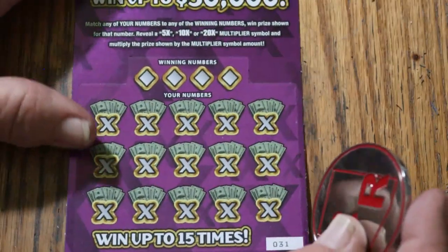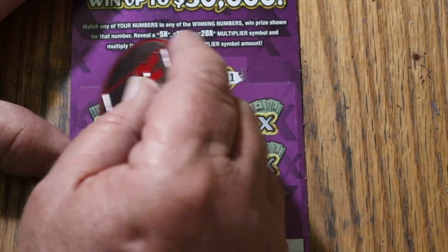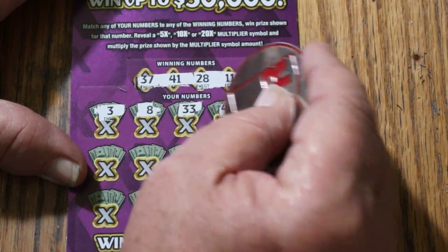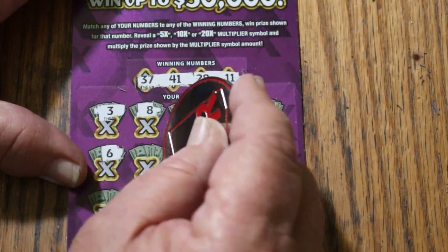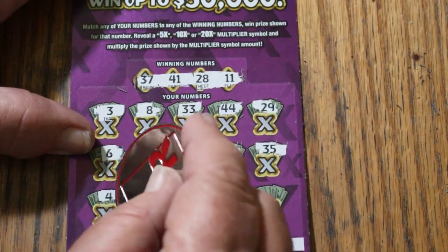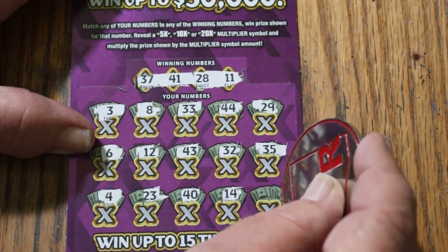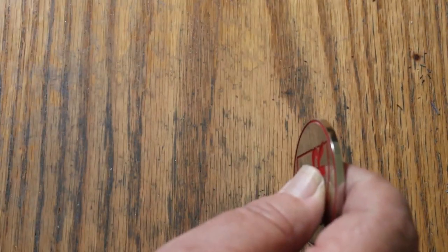That's two down. Ticket 31: winning numbers are 37, 41, 28, and 11. Numbers called: 3, 8, 33, 44 Club, 29, 6, 12, 43, Random's 32, 35, 4, 23, 40, 14, and 28. No good.